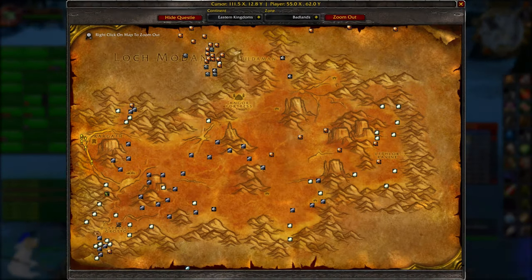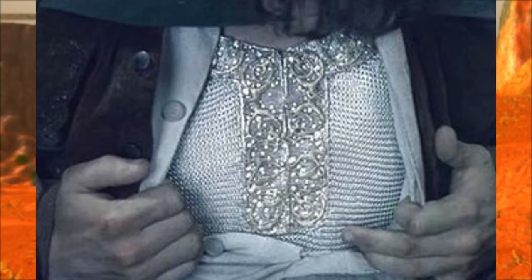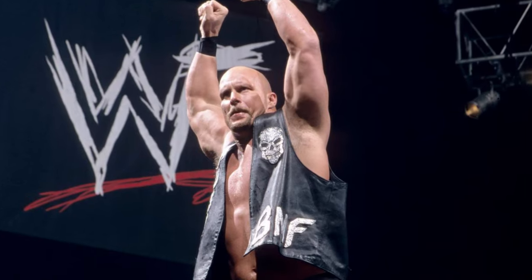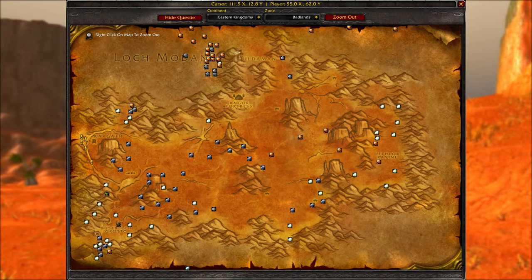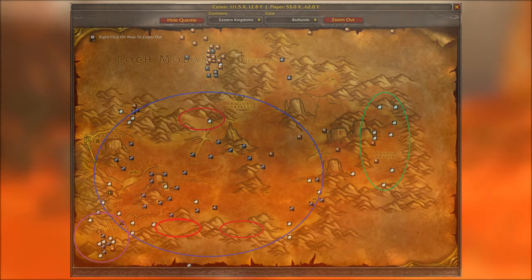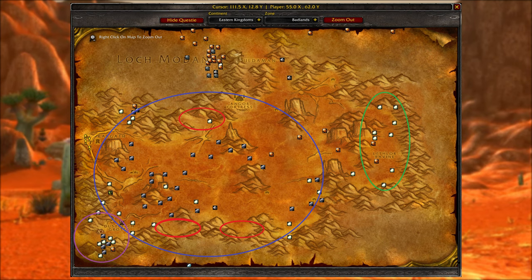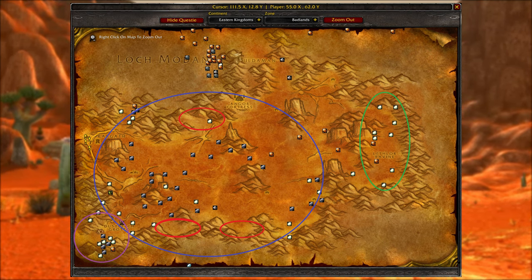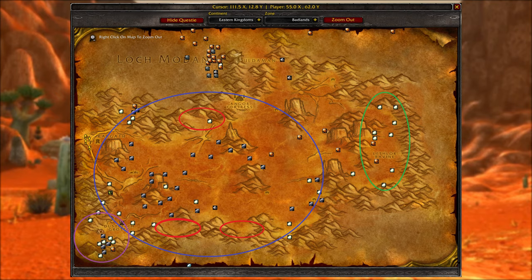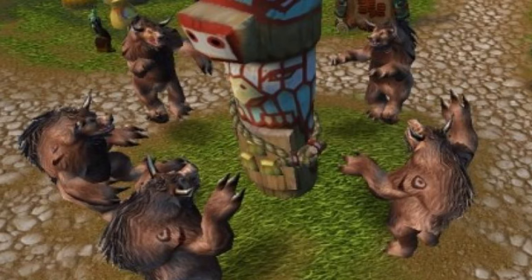At number nine we have farming the Badlands — one of the best places to mine for mithril ore, iron ore, and solid stone, as well as farming meat and other materials. This is a wonderful area for mining and making money. The red areas contain stone elementals which drop solid stone. You should be able to get around 50 solid stone an hour, approximately, which sells for about six silver each on the auction house.